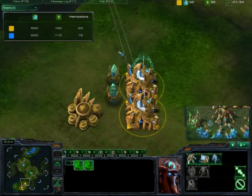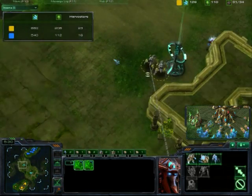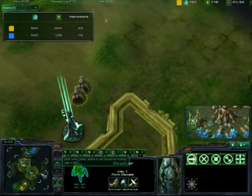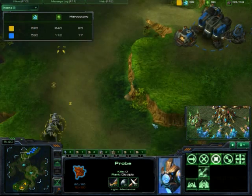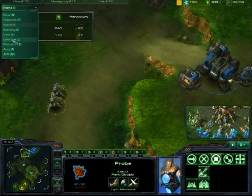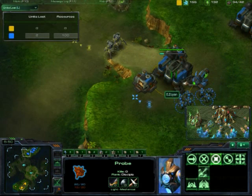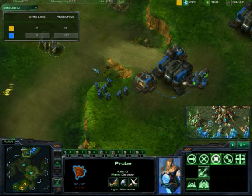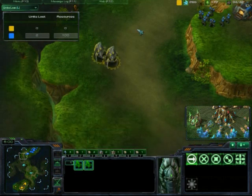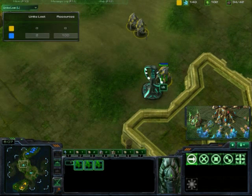The Protoss player is doing exactly what I said — getting two stalkers, Chrono boosting, changing the rally points. He's grabbing the watchtower, keeping tabs on Terran. As you see, the Terran also has a watchtower. The two stalkers are coming in to try to do some harassing. Terran player has enough Marines to handle this. The Protoss player walked around the edge of the cliff so his stalkers didn't get picked off, and now he's sending them to the watchtower with four stalkers.